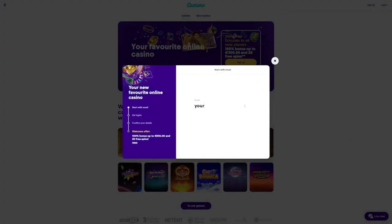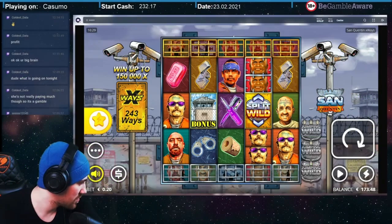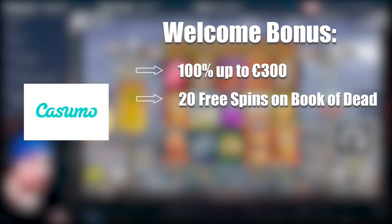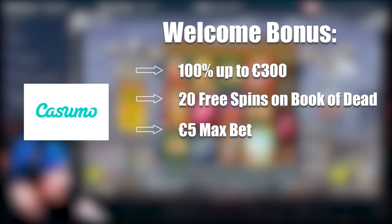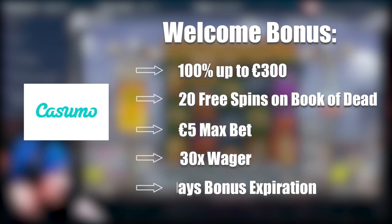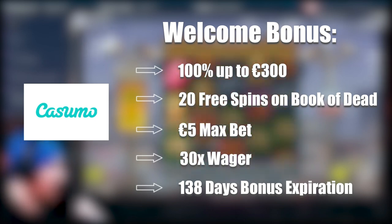After signing up, you're greeted with an option to get a welcome bonus. That's the only bonus this casino has, and after you're done with it, don't expect to get another one, so use it wisely. It's a 100% bonus up to 300 euros, plus 20 free spins. You can use those free spins in Book of Dead. The maximum bet on a bonus is 5 euros per spin, or 50 cents per line. The wager is 30 times your bonus amount, and you have 183 days to use the bonus before it expires.